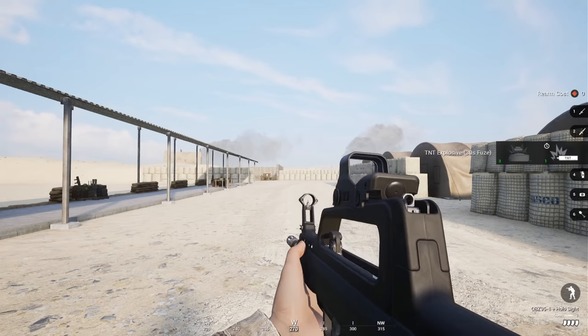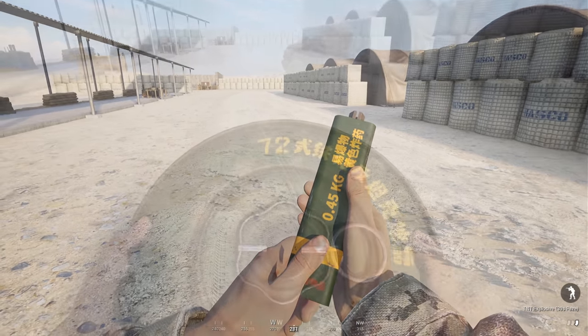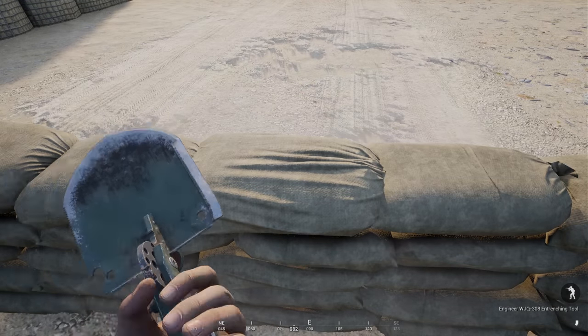To wrap up the infantry kits, the Chinese combat engineer will also use the QBZ-95-1 with holo sights, with one stick of TNT, three Type 72 anti-tank mines, and a repair kit, plus the ability to deploy sandbags and razor wire.